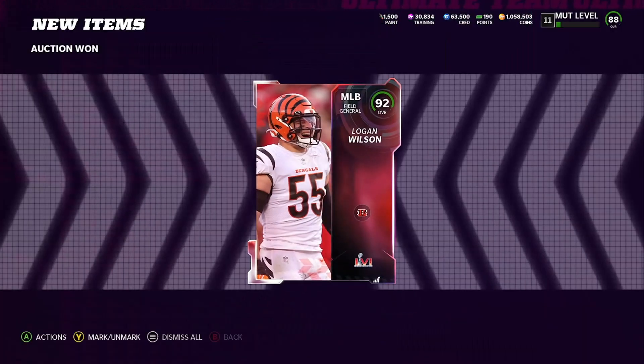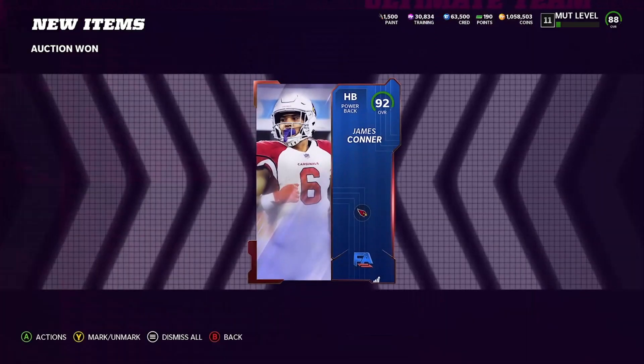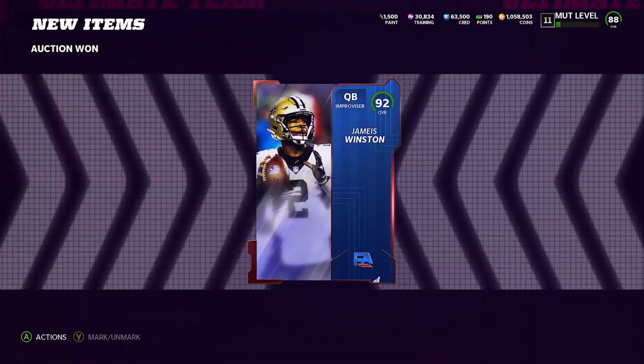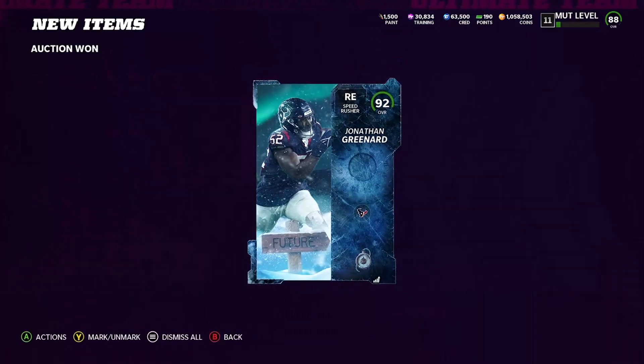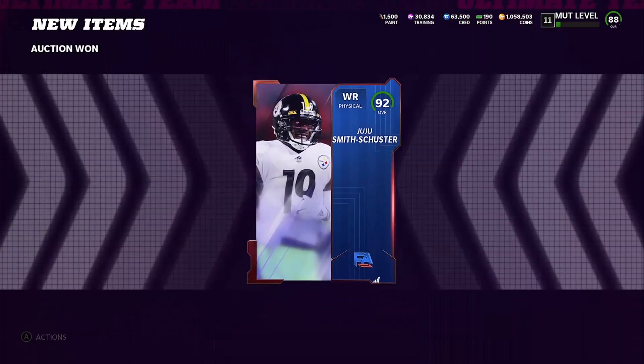My intentions for today are two things: one, for you to either make coins, or two, just buy training super cheap for tomorrow. So if there is an LTD for the motivators, you guys can go ahead and have as much training available to yourselves and re-roll those packs for the motivator packs, make the sets, then make that Anthony Barr and make as many coins as possible. That's the goal.